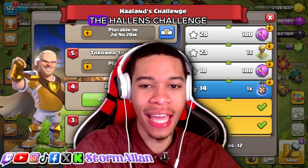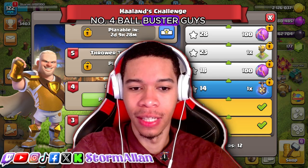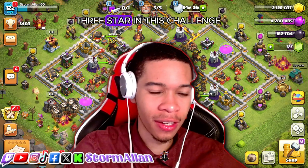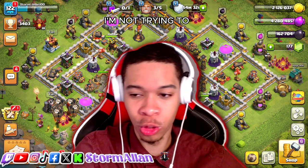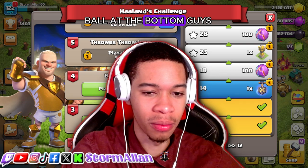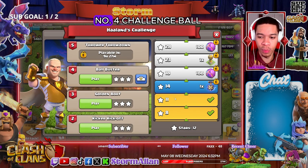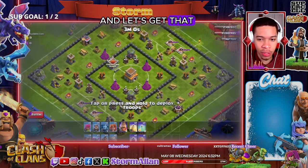I'm back with the Allen's challenge and we are on number four, ball buster guys. So without further ado, let's jump on into three star in this challenge. Easy peasy challenge guys — I am not trying to get on the leaderboard. All you gotta do is click on the challenge at the goal bar ball at the bottom. Once you click the goal ball, you will be shown the challenge. We are on the number four ball buster guys.